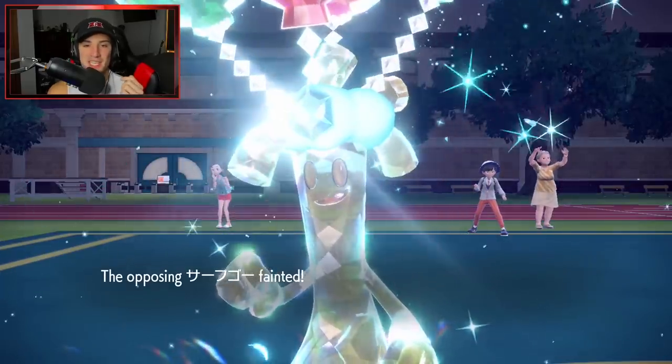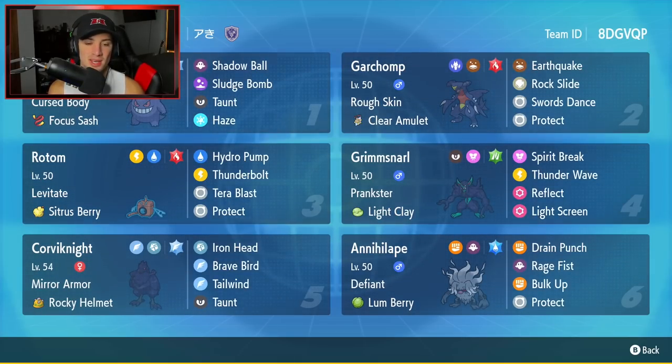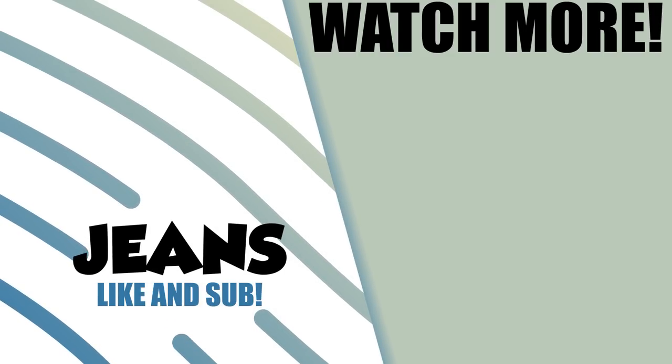There it is ladies and gentlemen — GG's, 2-1 for today's video. We grabbed a winning record with this Master Tier Corviknight team. I absolutely love this Pokemon. Obviously there are stronger Tailwind setters, but Corviknight is just so much fun to use — you've got the Steel and Flying type plus it's an off-meta Pokemon that you don't get to see too much. But guys, that is going to be it for today's video. If you did enjoy the content, don't forget to smash that like button, and if you're new here, click that big red subscribe button so you know when all of my videos go live. I'll catch you all in the next one — peace out everybody.